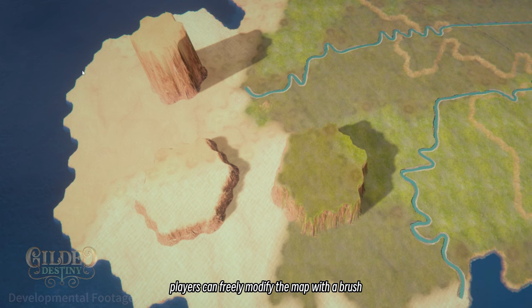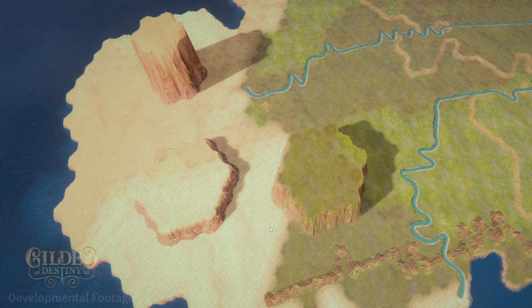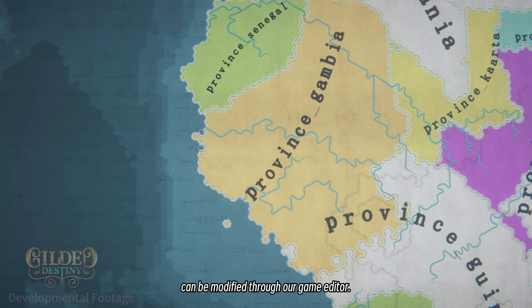Maybe you feel that our map is not detailed enough and you want to make a better one, or perhaps you want to create a fictional world — both of these goals can be easily achievable. All the settings in the game, such as national province borders, population, and cities, can be modified through our game editor.